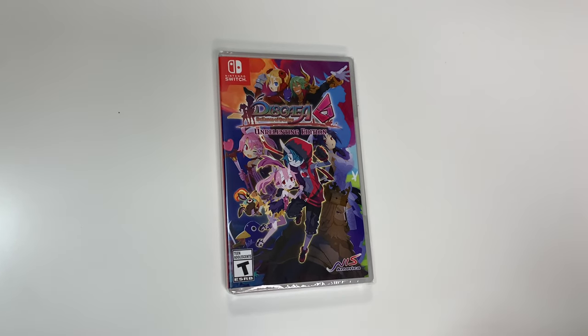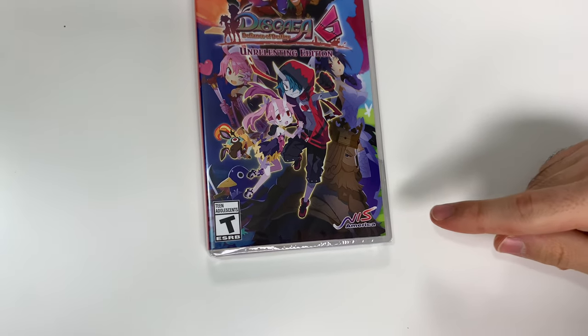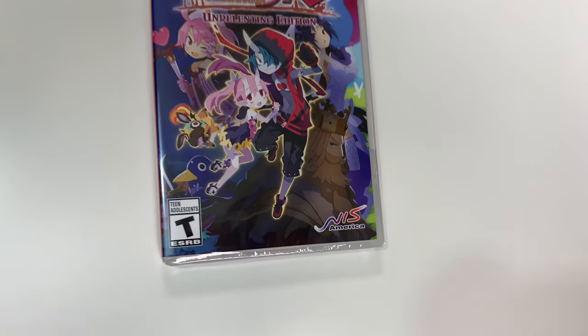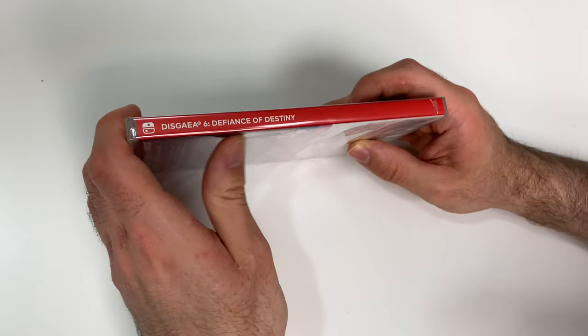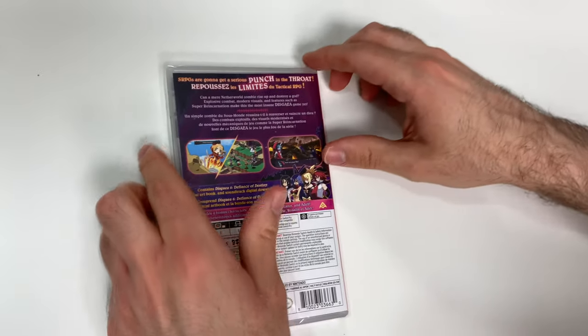You can see the front cover right here showing the various characters, and down below we see that the game is rated T and this is an NIS America title. Taking a look at the spine, we see a red spine, and from the top you can tell that this is a Y-fold copy.